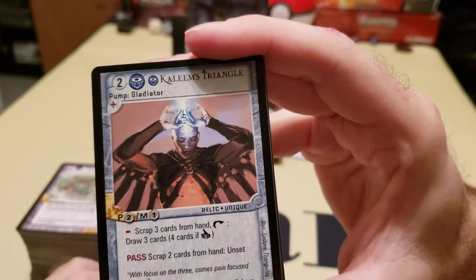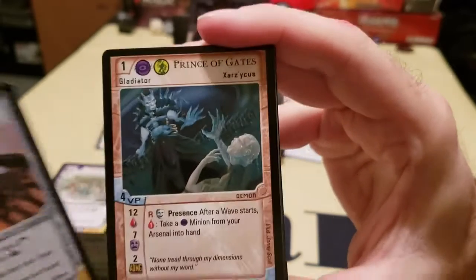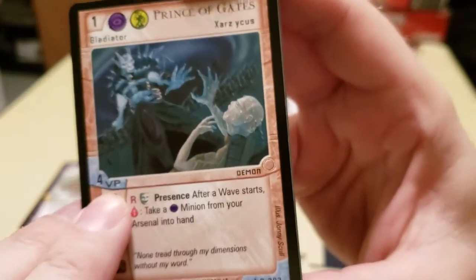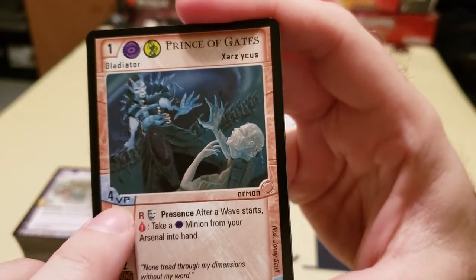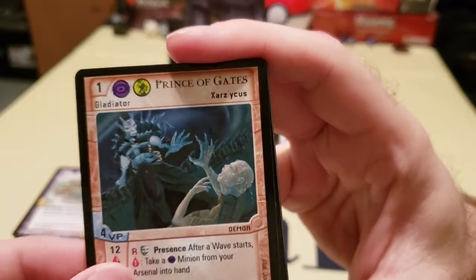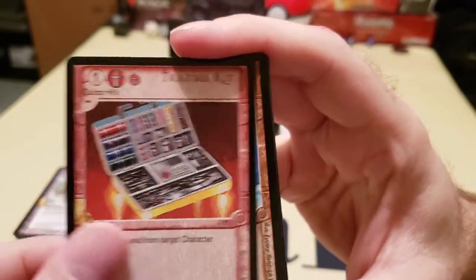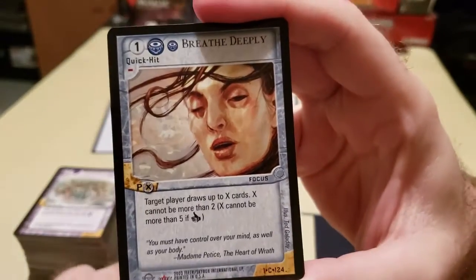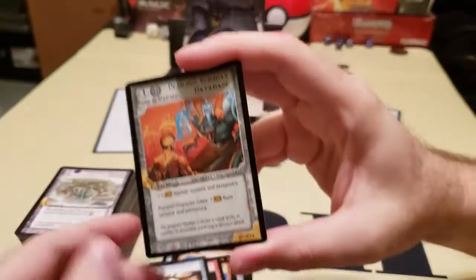Pump Gladiator — here's our rare Pump Gladiator once again. They have victory points here for these gladiators. You're allowed to have four gladiators, and you're allowed to have up to 10 total victory points. That's their way of controlling it, so you don't have some of the really strong ones overwhelming the game. And you start off with one gladiator and you can work your way up.